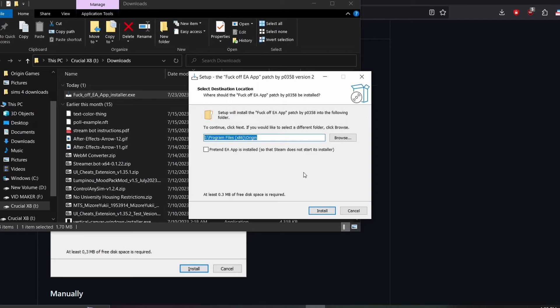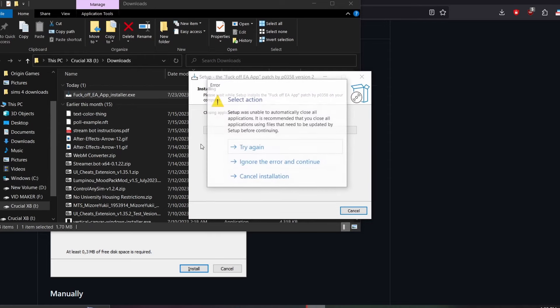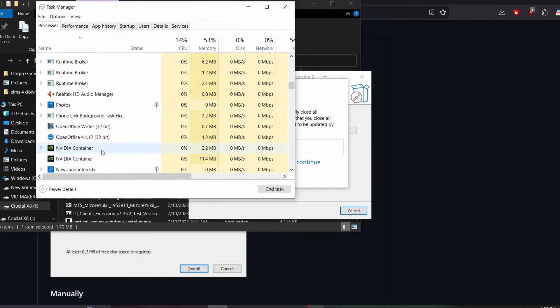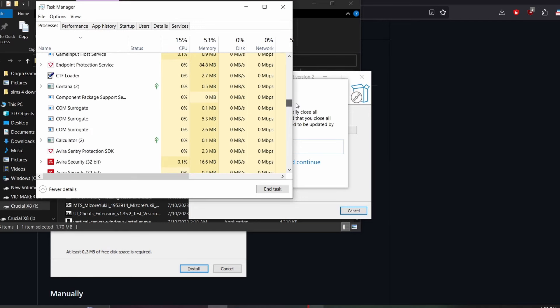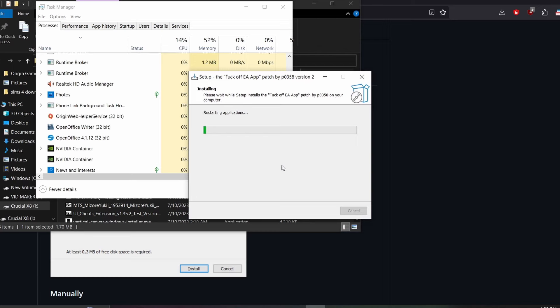If you have the Steam version of an EA game, make sure you go ahead and click that option so that it will not launch the Steam launcher — it will launch Origin instead. Click Install. It's telling me that the Origin web helper service is open and it will go ahead and close it for you. If it doesn't close automatically, make sure you go to Task Manager and close it from there.